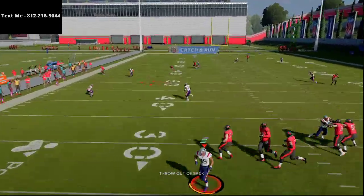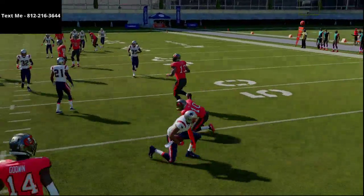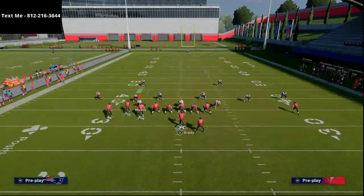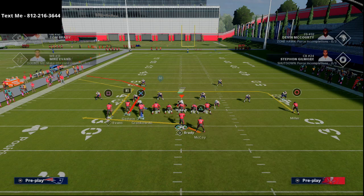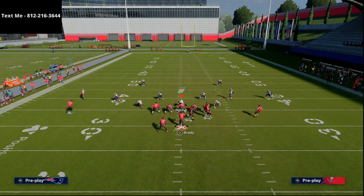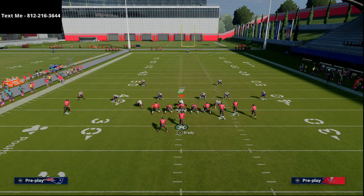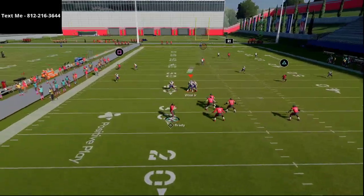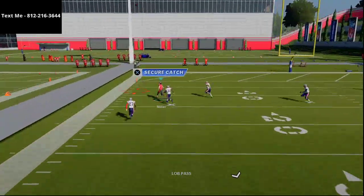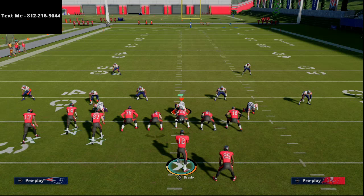At the snap of the ball I'll show you how this cover 3 beater works. Because we're in practice mode the defense gets super speedy, so I'm going to spy them off so you can see the route combo develop, then add the pass rush back in. Mike Evans is on a corner route, play is flipped, Chris Godwin on a streak, LeSean McCoy on a Texas route, and the tight end on a flat. Scotty Miller torches the cover 3 defense over the top for an absolute laser.